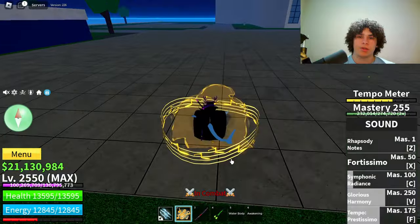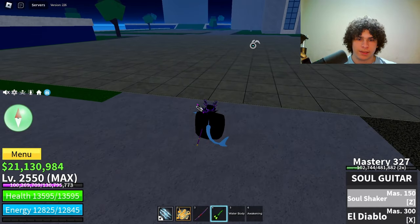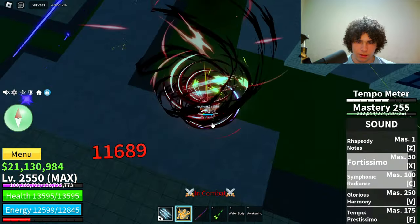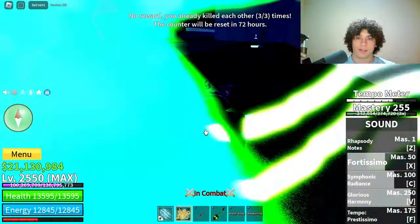Anyways, let's test out this combo in a quick 1v1. Alright y'all, now let's go ahead and test it out — let me give this guy the signal. Alright, we have to hit him with C, look down, and hit V, just like that. Make sure you're quick with it, otherwise it's not going to work.